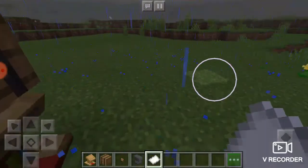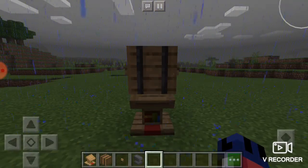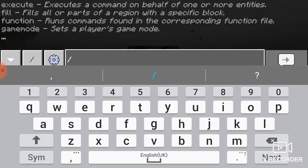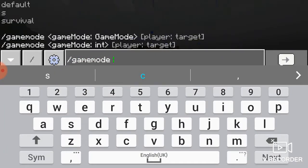It looks really really cool — you can just open your door and put mail in there. Let me switch the game mode to show you how it works. Slash gamemode survival.